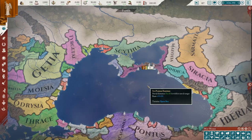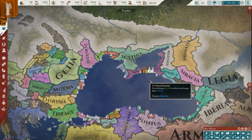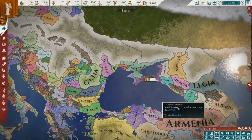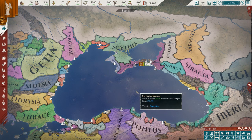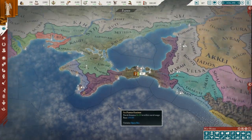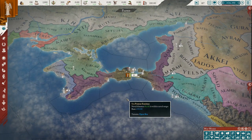As the Bosporan Kingdom, the first move I made was to ally with Scythia and then start gobbling up some neighbors. Scythia will eventually go to war with Sarmatia, which is another target I'd go after. Then look at going after Scythia before moving south. This is not a bad one to start learning the mechanics if you don't want to play one of the big nations like Rome, the Seleucids, or Antigonids — you're going to be left alone by everything happening with the Diadochi for a long time.